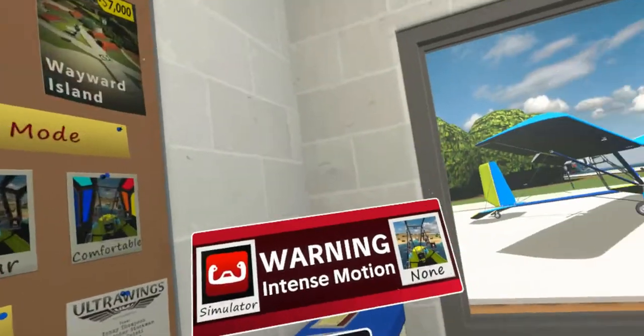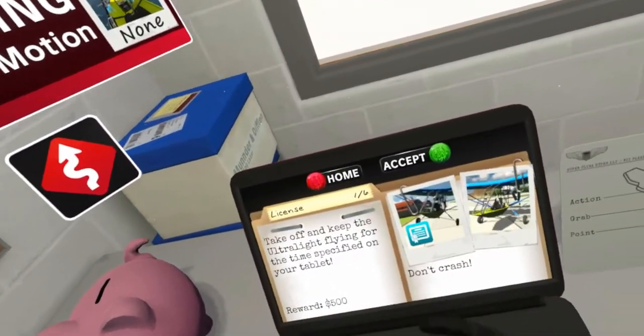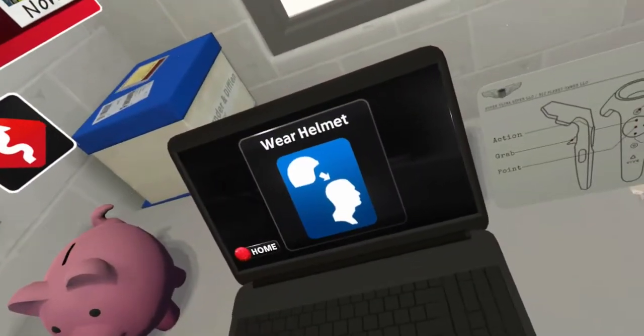Now tap on the license icon and tap on accept after reading the job info. When you're ready, put on the helmet sitting on your desk to start the first test.